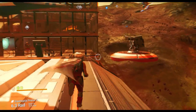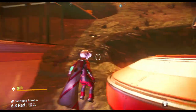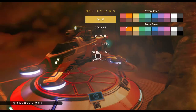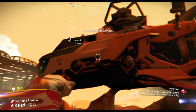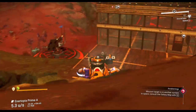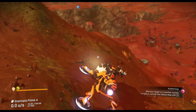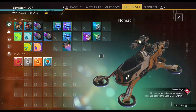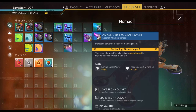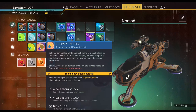Let's go ahead and check out the Nomad. Every Exocraft is like a ship or your multi-tool or your suit. When you press into your Exocraft display screen, you see that you can essentially build all kinds of components — engines, scanners, shields, element protection — and you have an inventory.